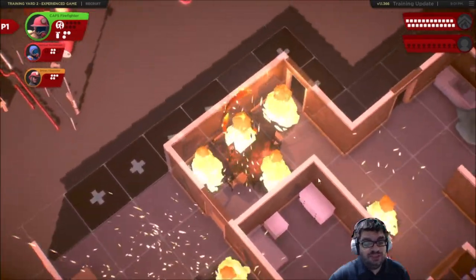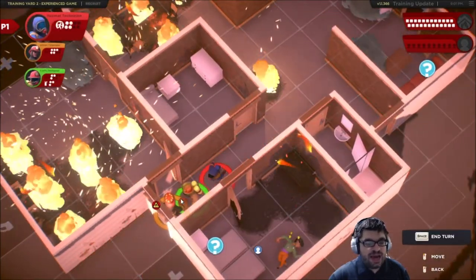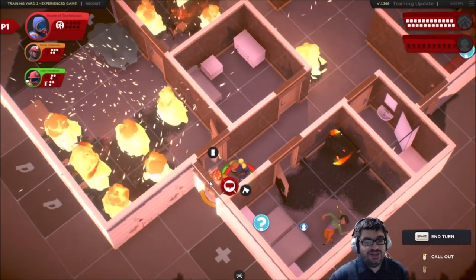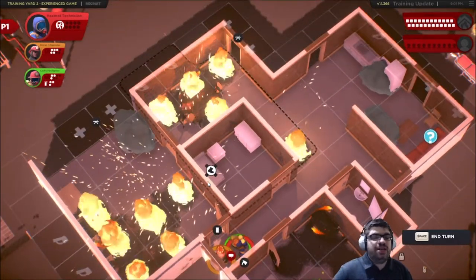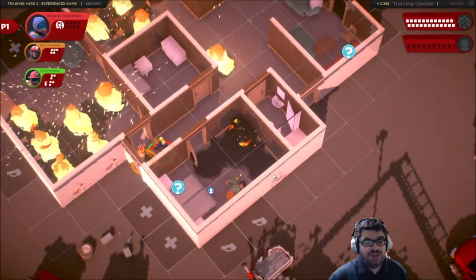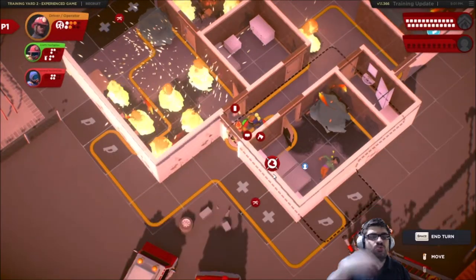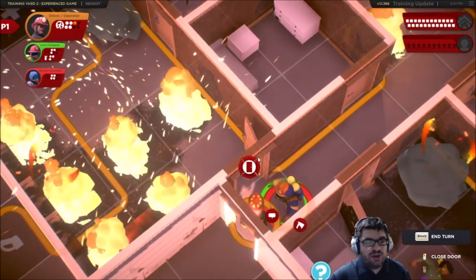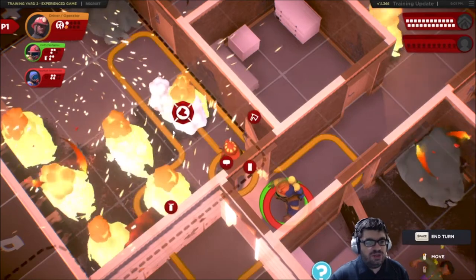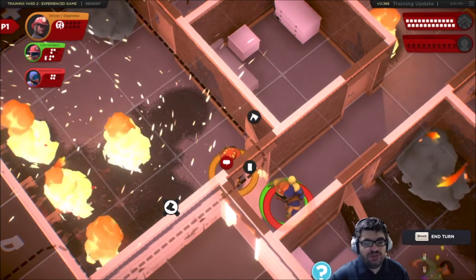This is so bad. Hazmat — it's a bad idea to be all in the same tile, but I need to get rid of this hazmat thing immediately. So that's gone. I've gotten rid of all the hazmats on the table, which is really good. Fire advancing — oh, hotspot. A hotspot creates another roll of the die; it doesn't turn it into fire automatically. Okay, driver operator, let's just get in there and start clearing out all this madness.